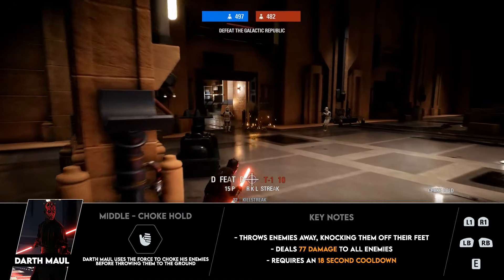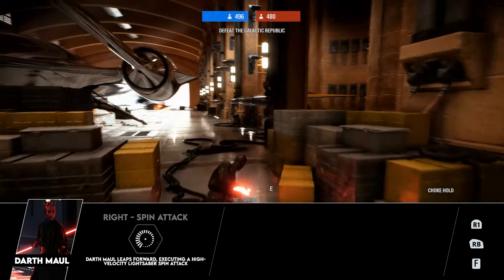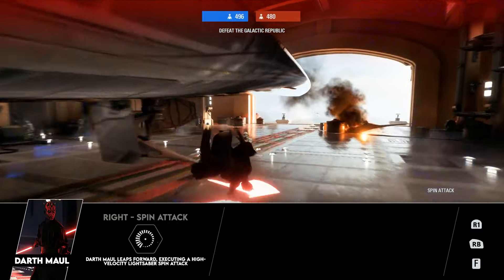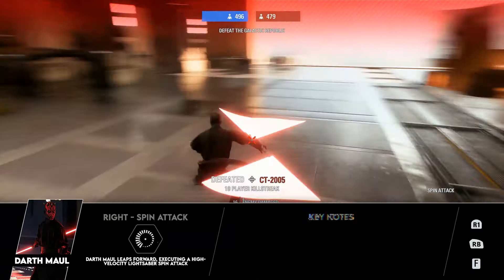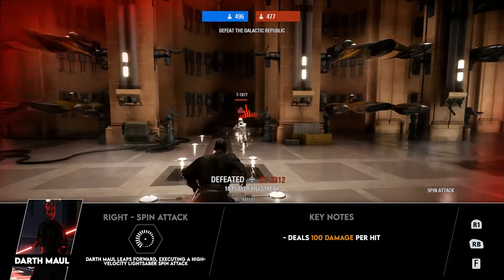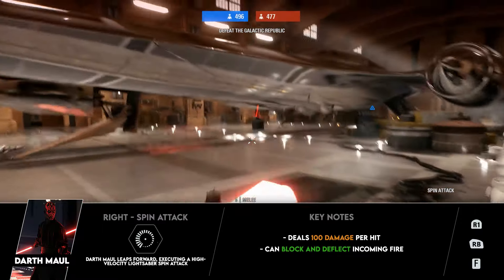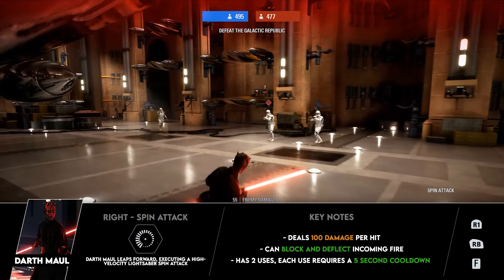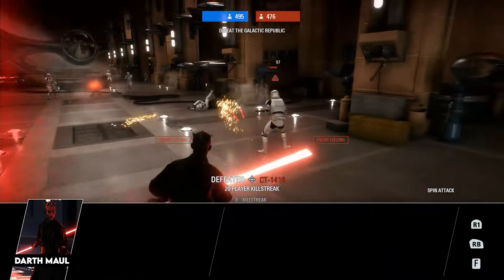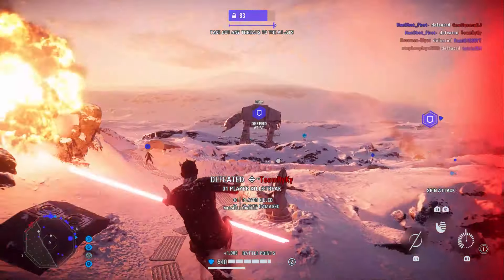His right ability is Spin Attack, which sends Maul leaping forward dramatically, spinning his saber and damaging anyone in the way. It deals 100 damage per hit and, similar to Yoda's ability, can also deflect blaster bolts, which is very handy. The ability has two uses, with each use taking five seconds to cool down before becoming available again. That covers all base stats and abilities — now let's move on to tips for Galactic Assault and Supremacy.